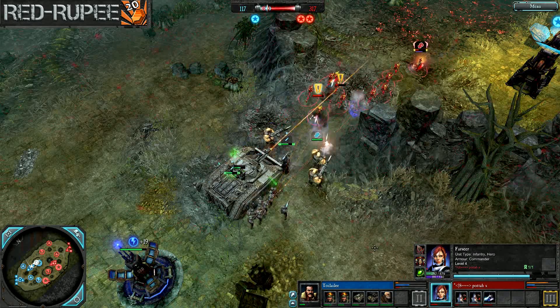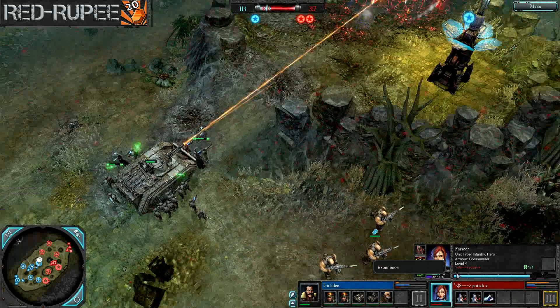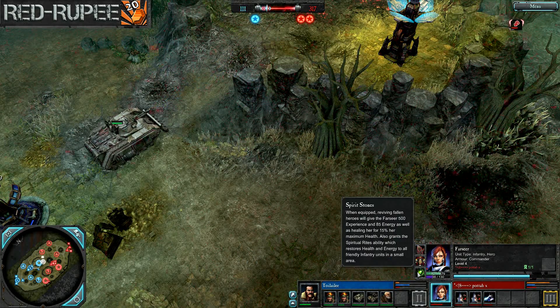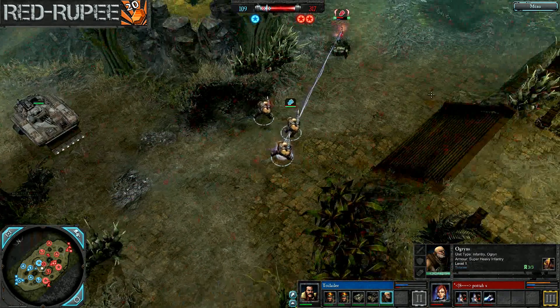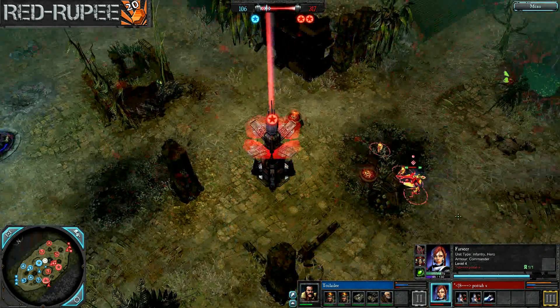Ogryn are now charging at these Guardians, and the Farseer drops Spirit Stones right there and charges out of battle. As I was saying, with the Armor of Fortune and the Spirit Stones — being able to cast Fortune, having HP regen and a heal — that Farseer is pretty much never going to have to fall back so long as she stays out of immediate trouble.